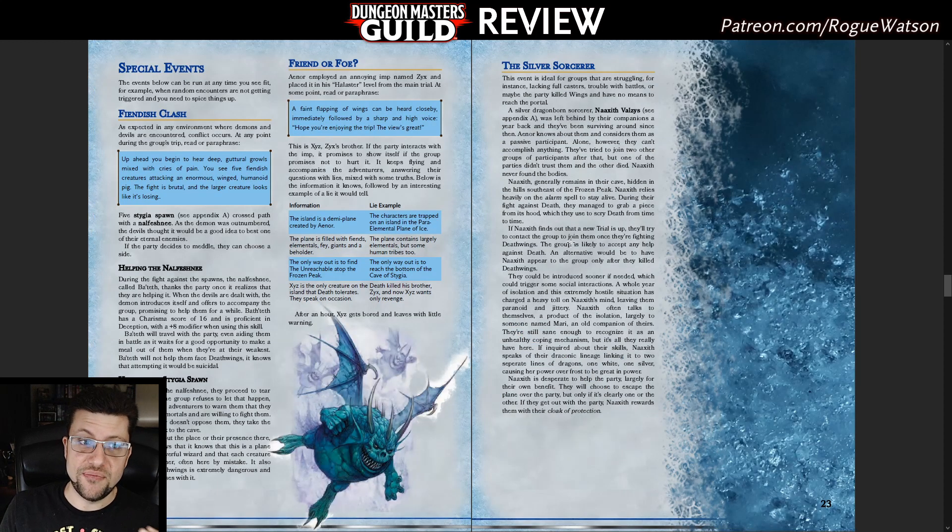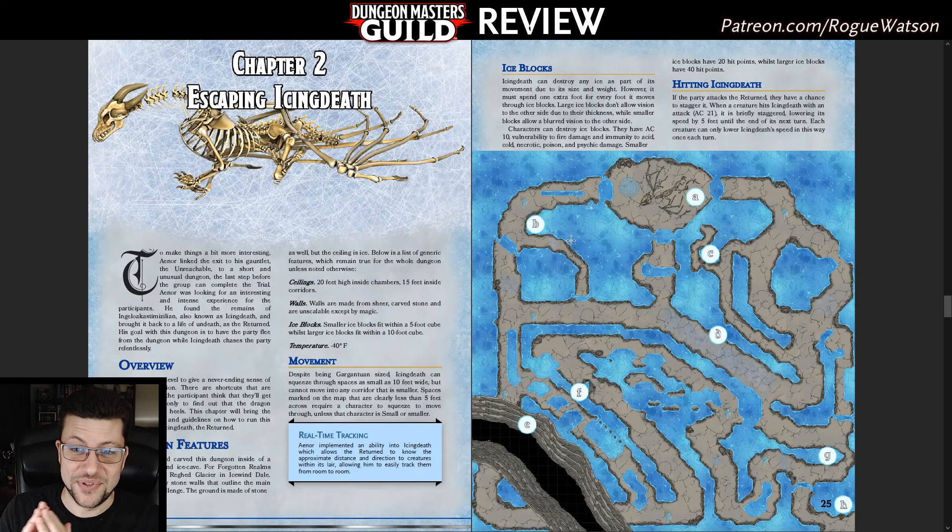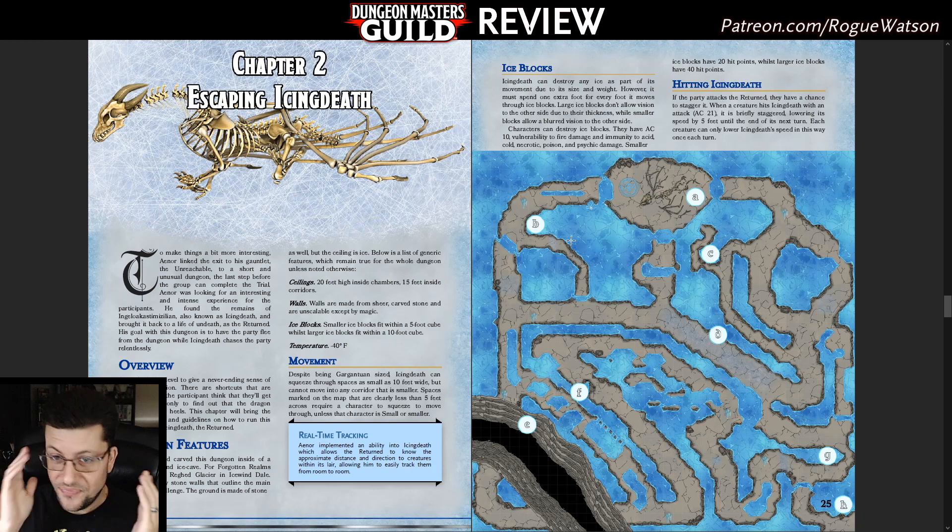The adventure doesn't actually end when you make it to that portal at the top of the mountain. Instead we go to Chapter 2, which is a climactic chase sequence that reminded me of the Ori games — Ori and the Will of the Wisps — a really fun action-platformer Metroidvania where certain boss fights were not actual fights but chases where the boss pursues you through a 2D platforming challenge, and you win whenever you escape. That's what this is: a boss fight you are not supposed to fight, but supposed to run from.